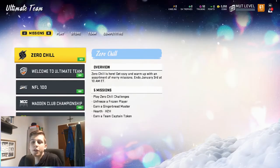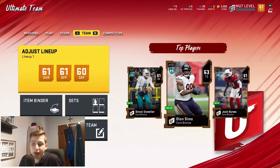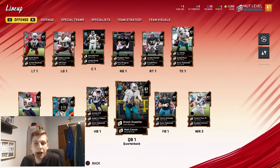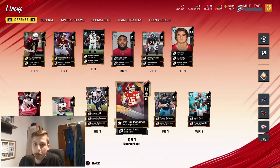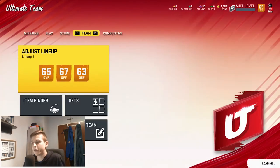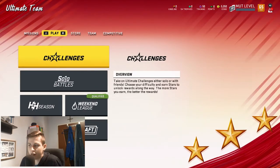The first thing I would recommend you do once you're on this screen is press R1 three times to go to the team, then press X to get into the team menu. What we're going to do is make the best lineup possible. Press triangle for best team overall, then press X, and this is going to generate the best overall lineup you possibly can have. Now press circle to get back.